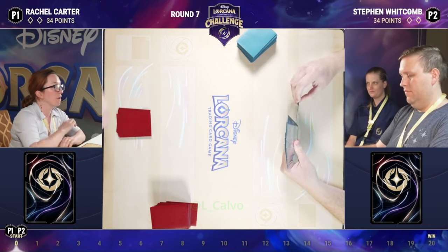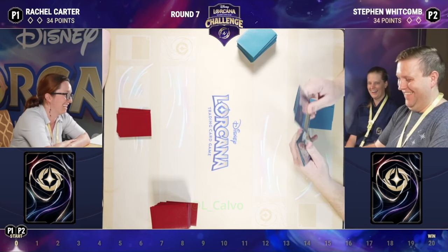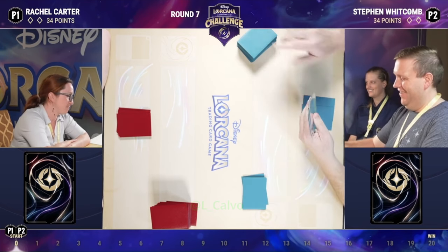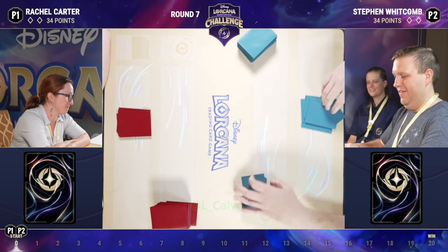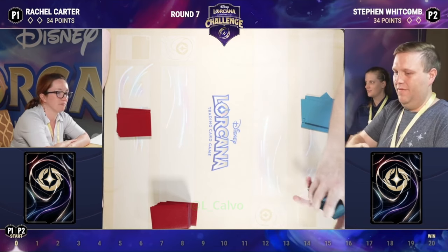I love seeing them alter their hands here. It gives you an idea of whether that player is happy with their opening hand, and what kind of strategy they're going to pursue. You can see Rachel's waiting for Stephen to decide. Stephen's choosing five cards, clearly looking for something in the opening.